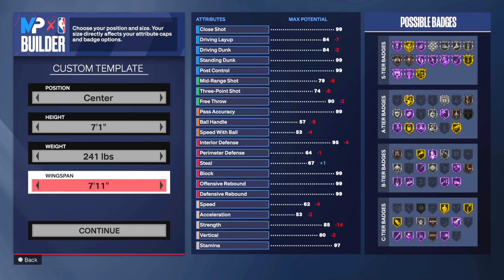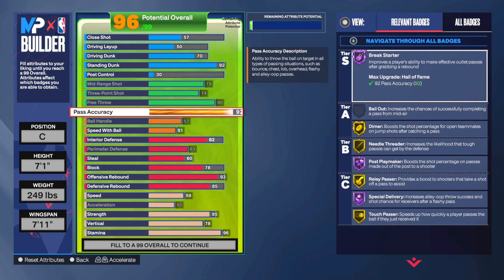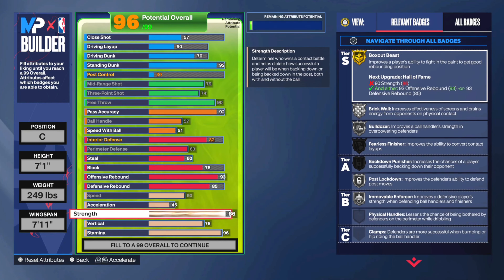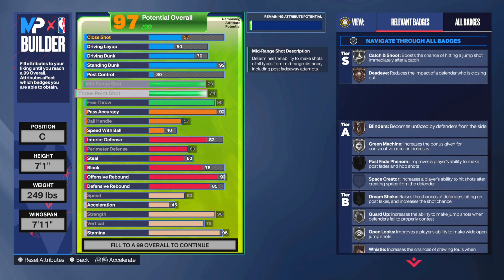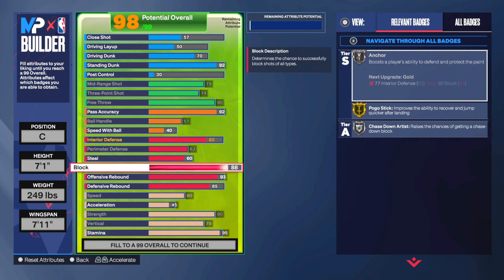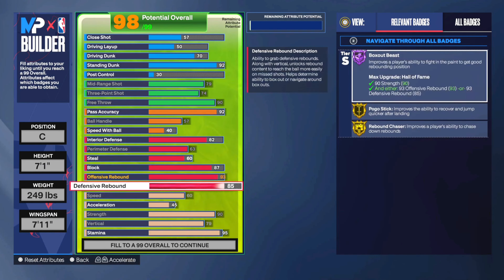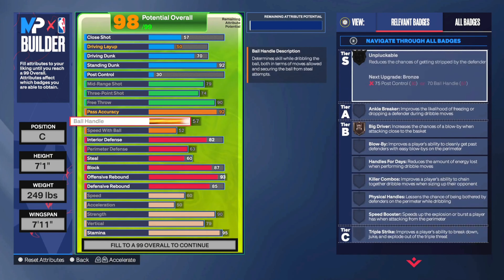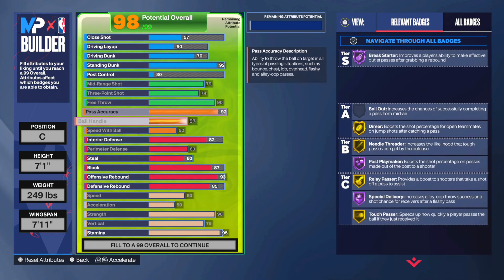Overall I think this is a very solid center. Now if you want to go max wingspan, the only difference is you have less shooting but you get more points to put into defense — it's more of a play style choice. Make sure you go 249 pounds at that point; you can see right here you've got more points to play with. You already have max passing, so the only place you can really put points is defense. Make sure you have 45 acceleration for the spot finder badge so when you're rolling as a center you get easy cuts on other bigs. You can go 87 block or even 88 tier, which is a really solid defensive spot.